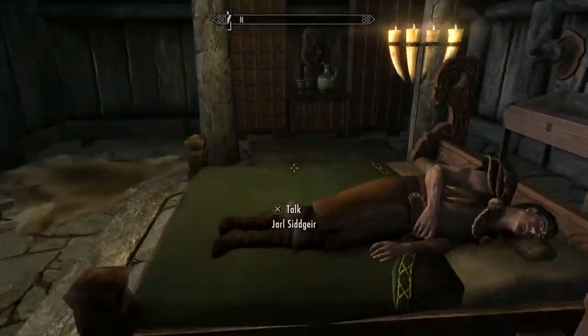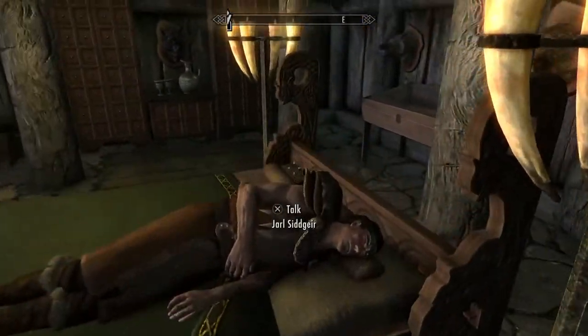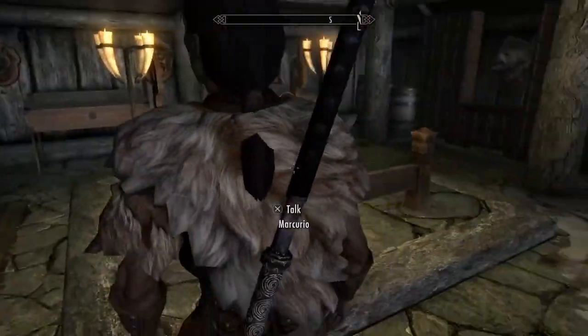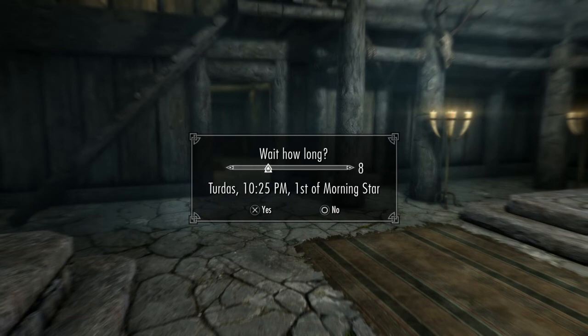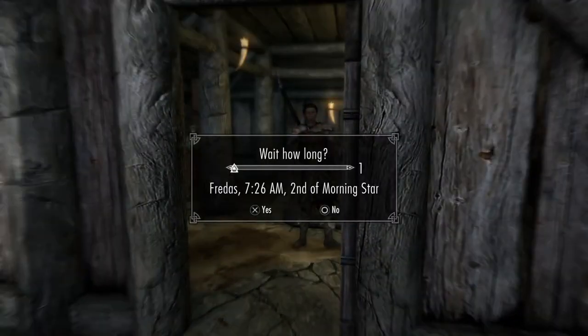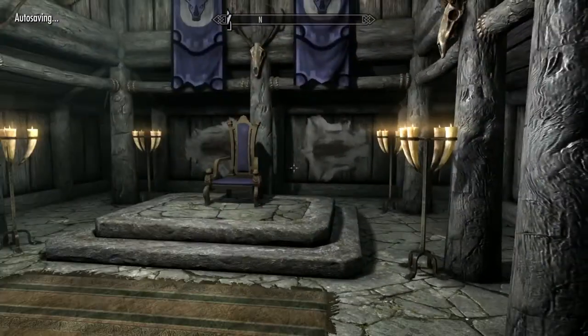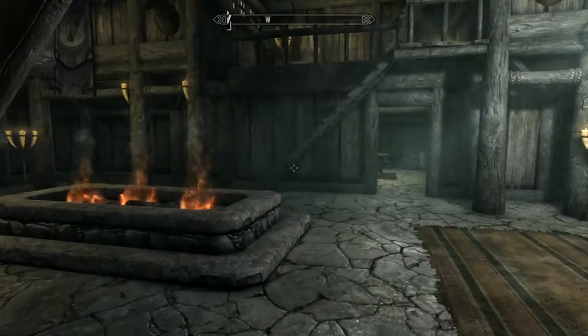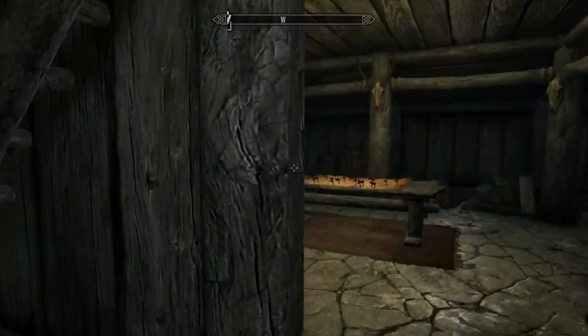You have to do quests for the Jarl — his name is Siddgeir. He's going to be sitting at his throne or on his bed. Because he's on his bed, we're going to have to wait for everybody else to wake up. When you've done those quests...